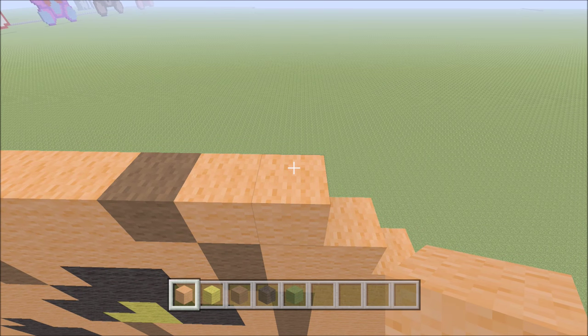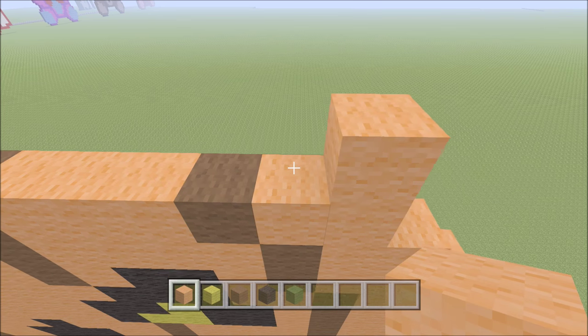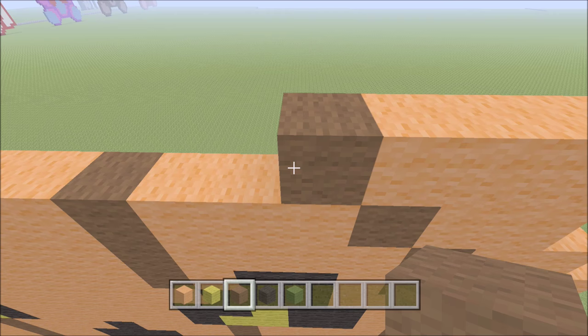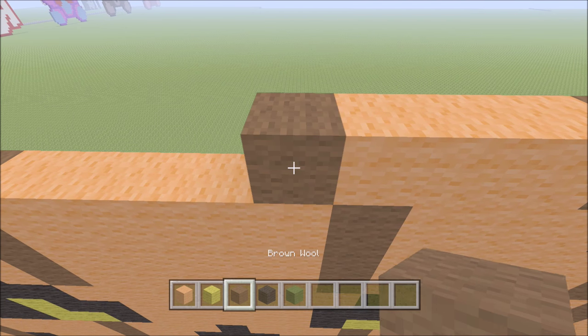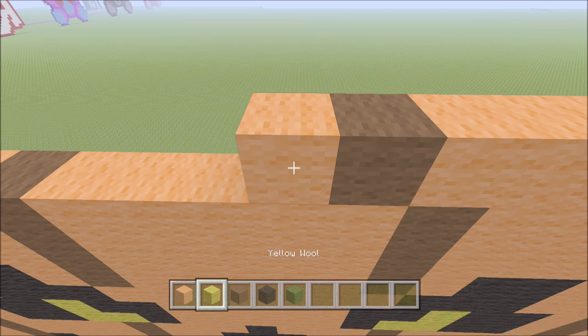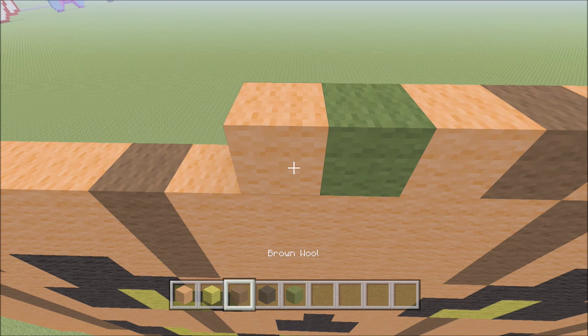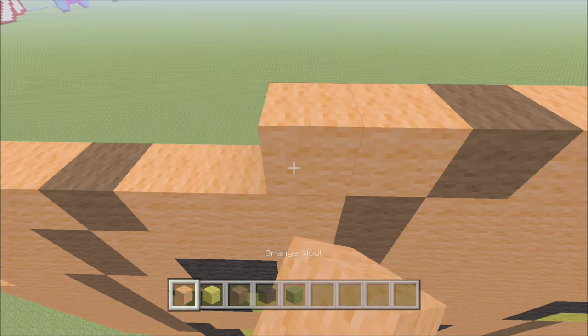Go ahead and move up. Build up one block of orange out here on the outside right. To the left of it, add two orange — one, two — followed by a brown, and then three orange — one, two, three — followed by a brown, then one orange, then one green, then one orange, then a brown, and then three orange — one, two, three.